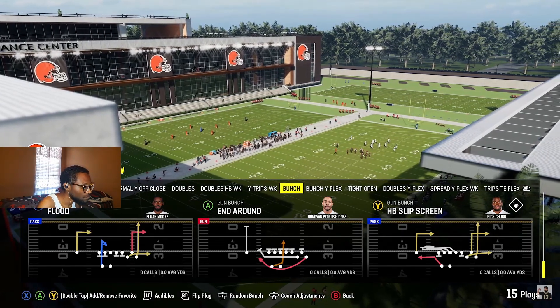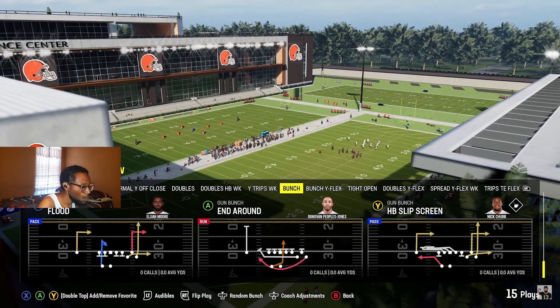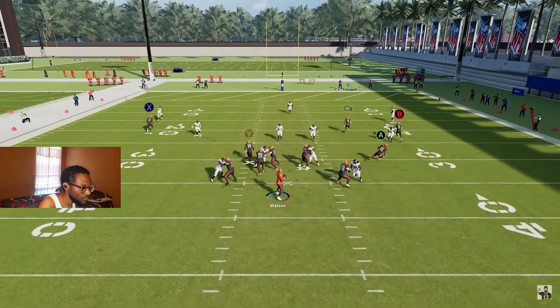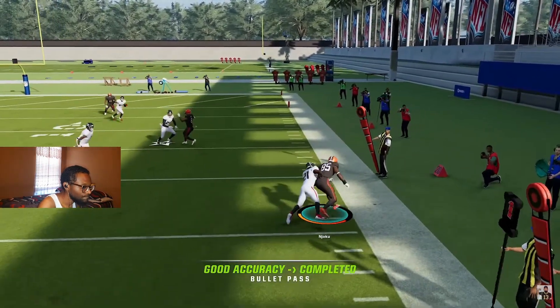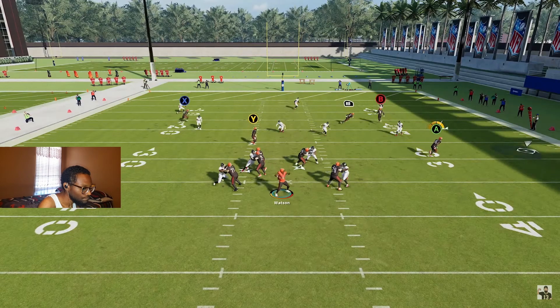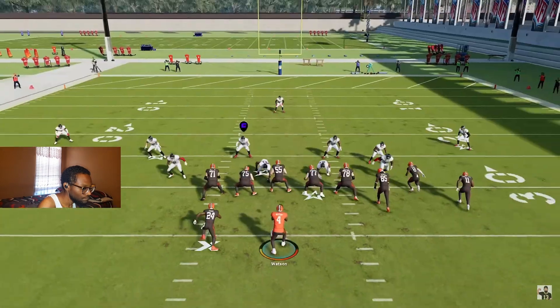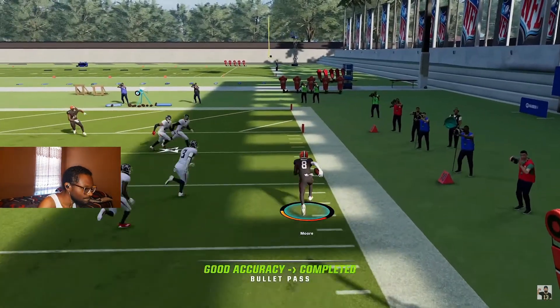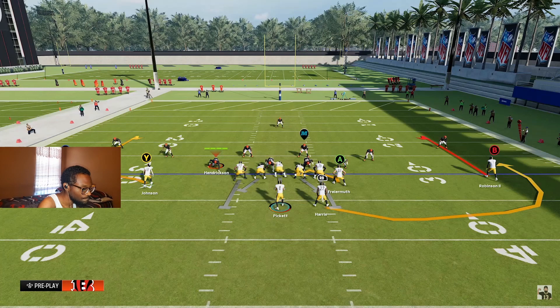Number four: how to beat zone defense. The best way is by flooding it. In the gun bunch, use a flood concept — you can create this in any playbook out of most plays. When you have three receivers on one side, it's easy to flood a zone: a streak runs off the deep zones, then you play the high-low game between the out route and the flat route to the tight end. If the tight end is open, deliver him the ball. If the zone drops back to cover the tight end, the route behind him will be wide open.